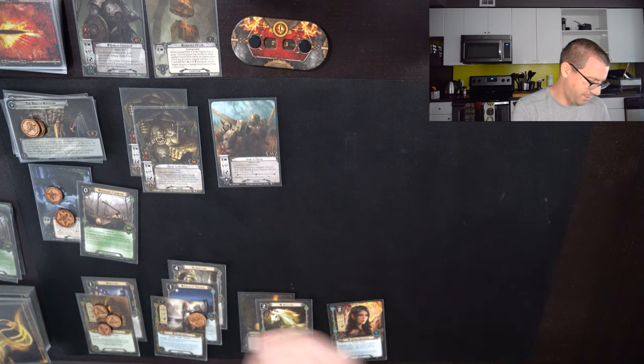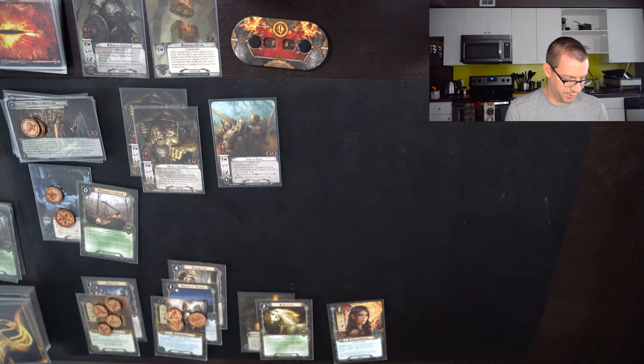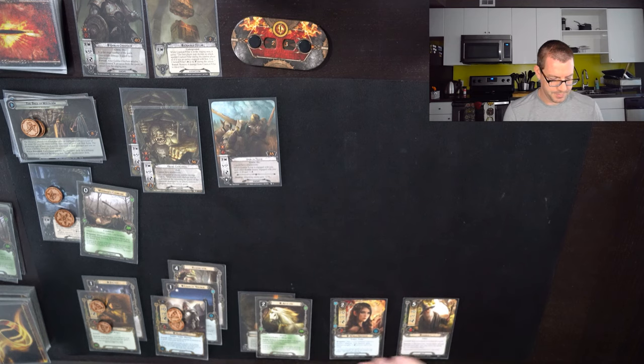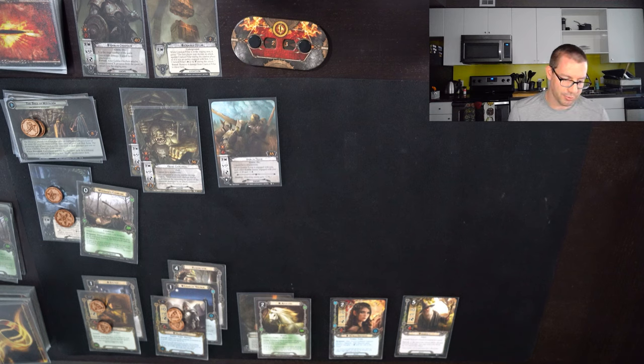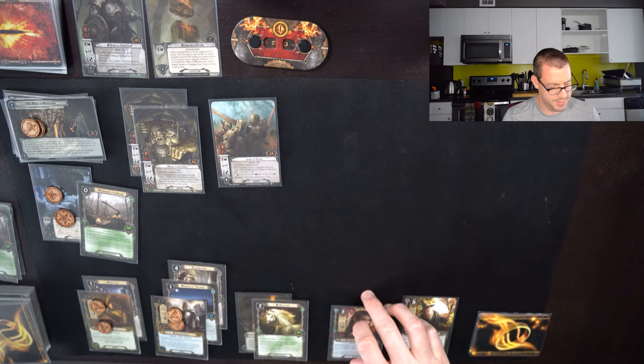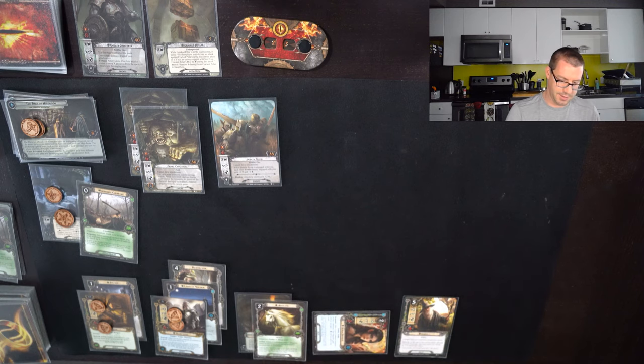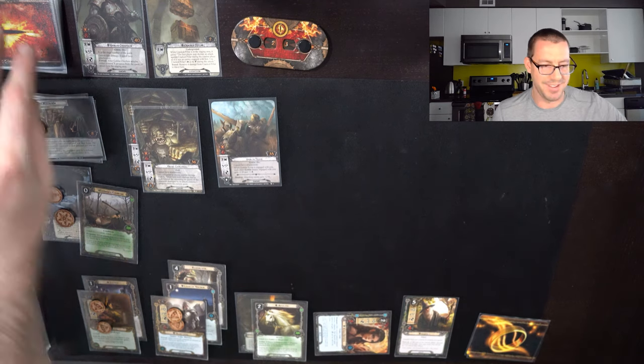Drawing a card — there we go. Now things are looking pretty good. I'll spend 5 resources for a Gandalf. I think I need Treebeard in order to be able to kill a Cave Troll, but I might be able to deal with Goblin Troops now. I could probably actually deal with the Troll if I'm clever. Let's commit to the quest — sending 13 willpower, up against 9. Courage Awakened has to go away if I use it, so let's just send 13 and see if I need it after the reveal.